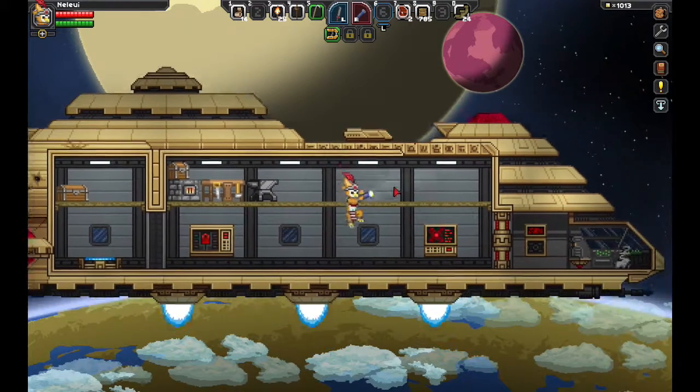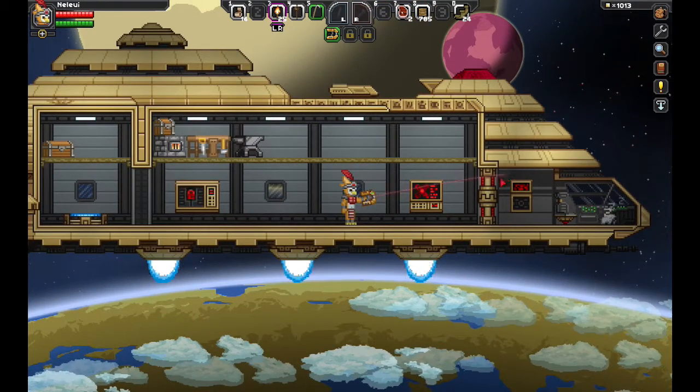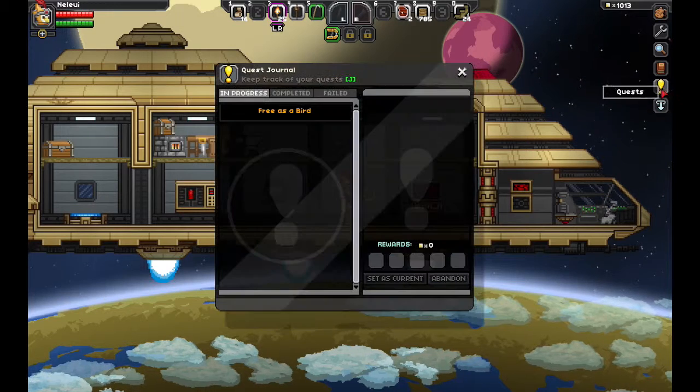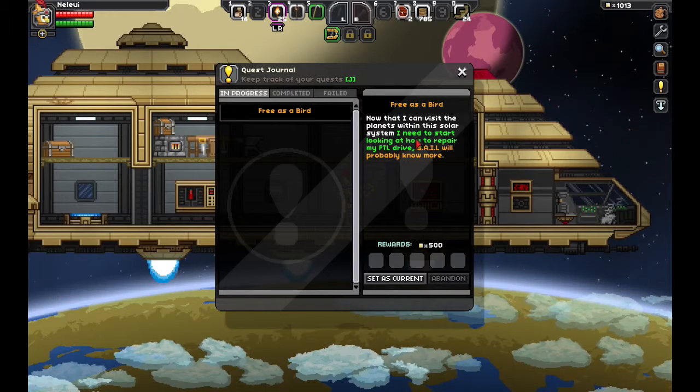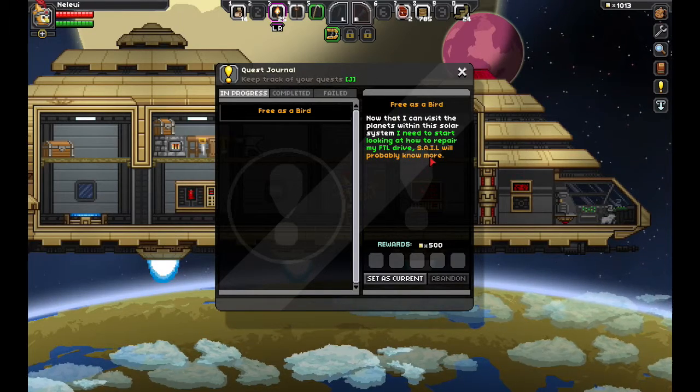Was it a thruster? I think it was. And now we got some new quests — go, what? Oh, right, okay. So we gotta get the Urquius stuff, right? And we gotta talk to SAIL.